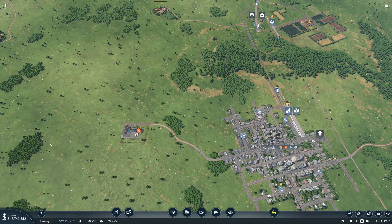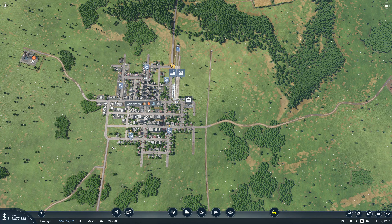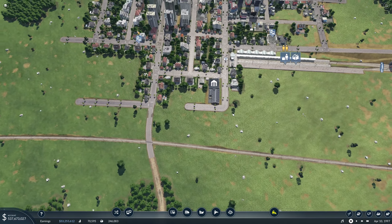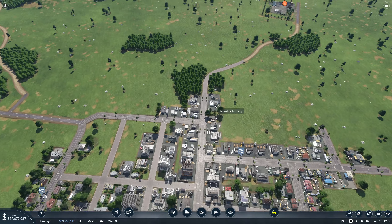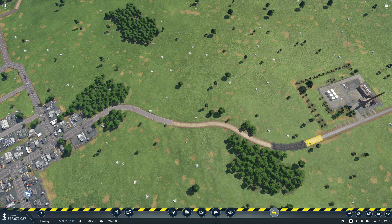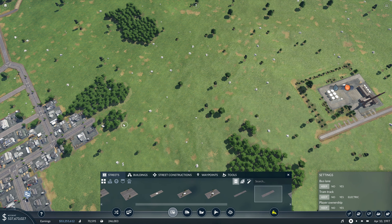Let's first upgrade the roads a little bit. We might want to make this a bigger road — we could go along here, but that's a little bit slower of course, 50. We could make this a little bit faster.